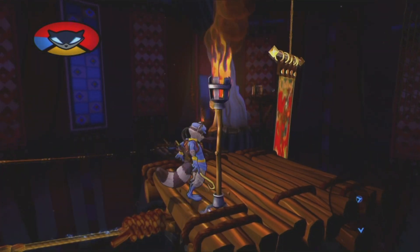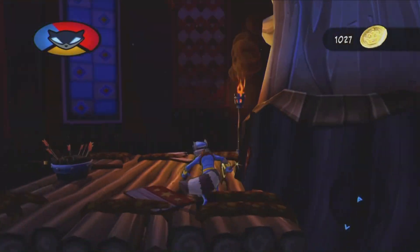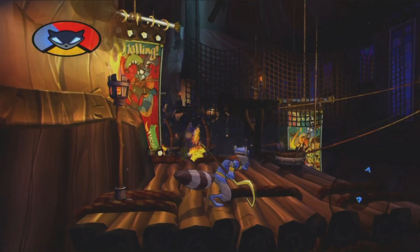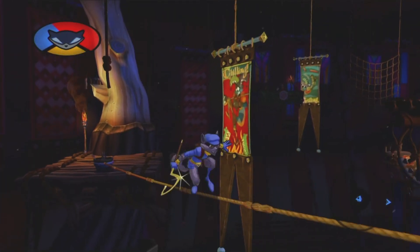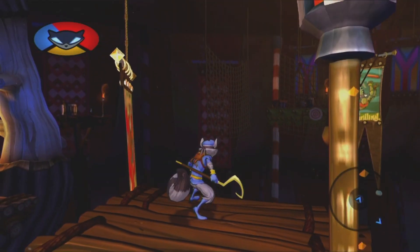It looks like I'm supposed to shoot an arrow to that moving target over there, but when you walk over to this bucket you can't get a clear shot of it. The arrow meter runs out before it hits that target — I don't think you can actually make that shot. You're supposed to shoot from a different angle. I figured maybe it was a little later in that level.